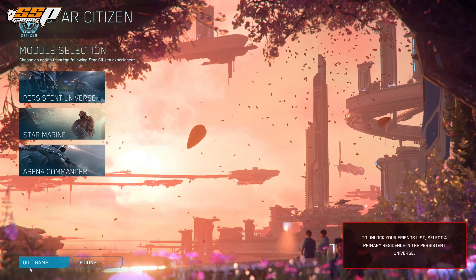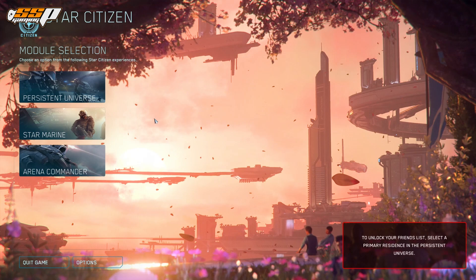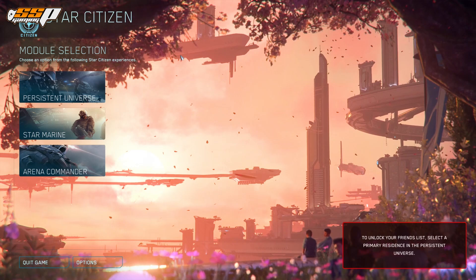That is basically the main menu — that gives you an idea of where everything is. The next step is we're going to jump into actual gameplay right after we create our character and choose our residence, which is really important. Stick with me as we work through it — I promise it'll be pretty painless.